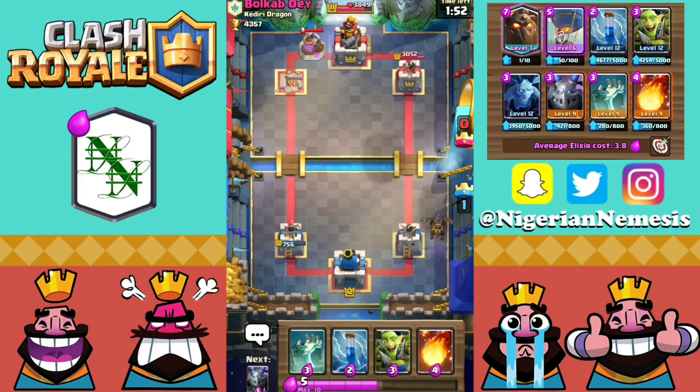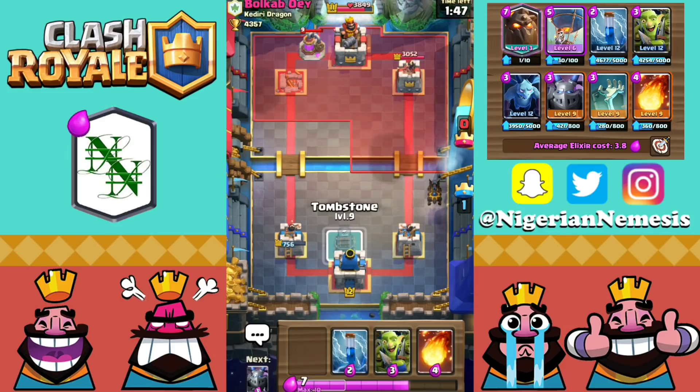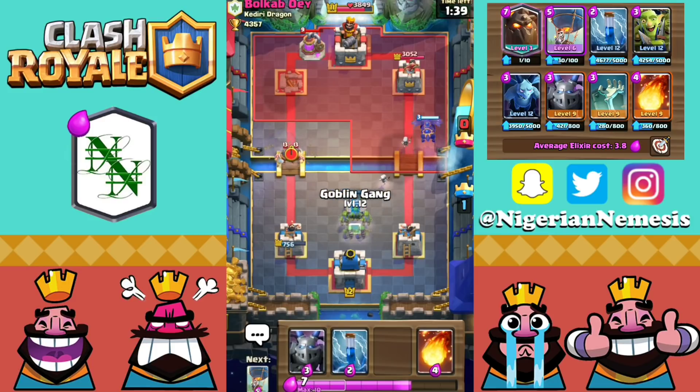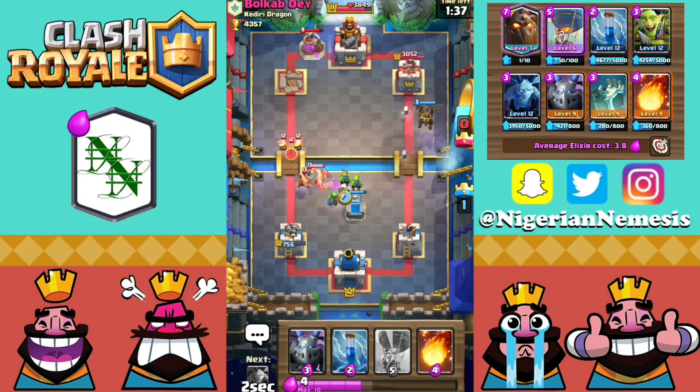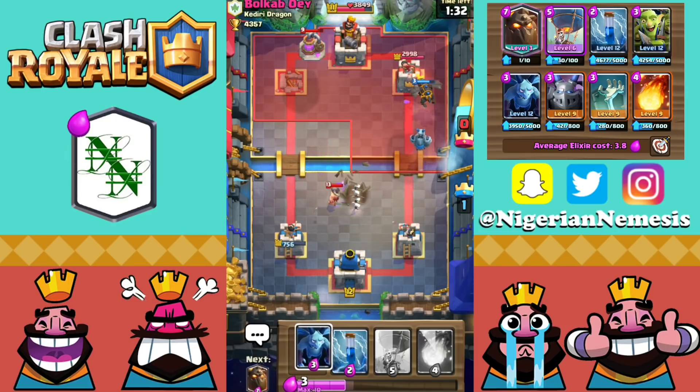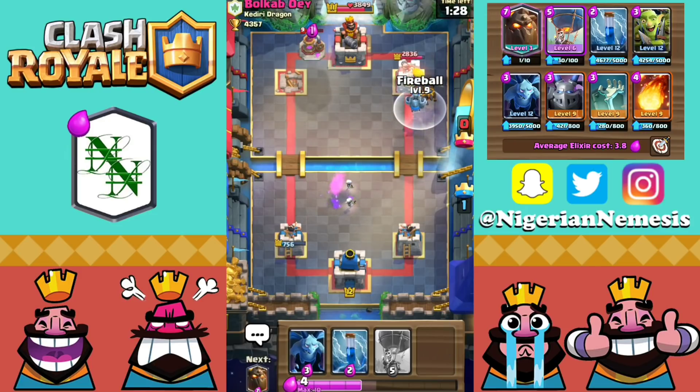He's going to go with an elixir collector on the left, which is actually a very bold move. I'm surprised by that one. So what we are going to do is get our tombstone down on the right and start to get some skeletons to trickle down to that right hand tower and maybe even get some damage. There he goes with the Elite Barbarians once again. Goblin Gang going down, but he does have those Fire Spirits. I'm just going to let that play out. But actually, we have plenty of skeletons left over and they did a great job right there.